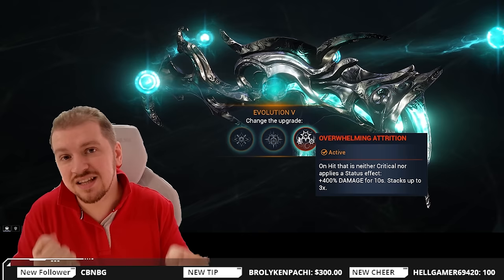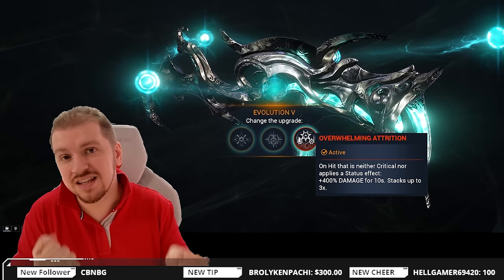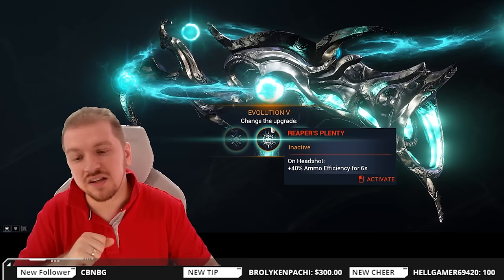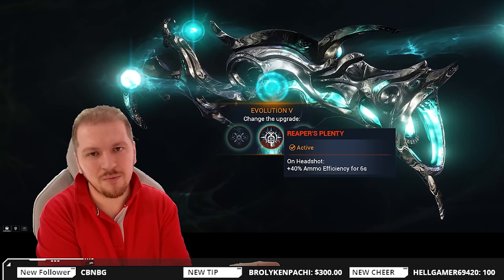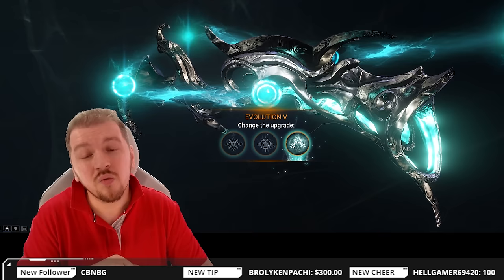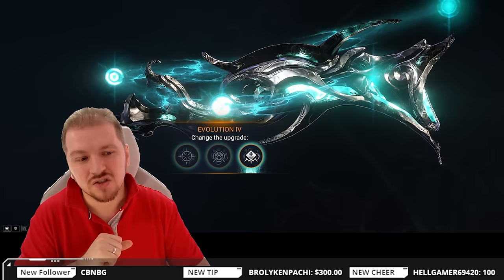Here's another fantastic option — Overwhelming Attrition: on hit that is neither critical nor applies a status effect, you get 400% damage for 10 seconds, and this stacks up 3 times. Think of this as an arcane — that on-hit trigger is just the condition. You're gonna be able to get that buff 100% of the time, fully stacked, without any issue whatsoever. And finally, Reaper Splenty: on headshot, 40% ammo efficiency for 6 seconds. Since we're not getting ammo efficiency in incarnate form, we don't really care. So: devouring attrition for a non-crit build, overwhelming attrition for a crit build.